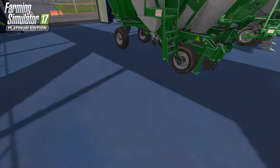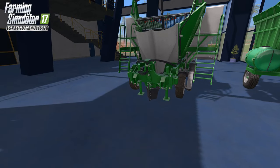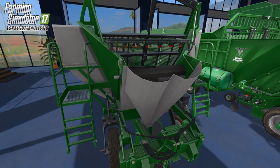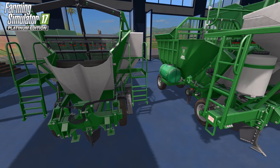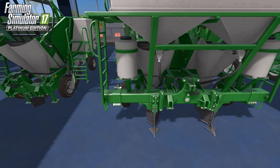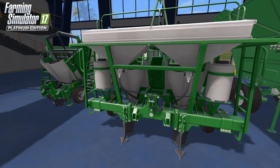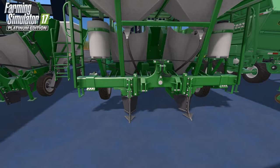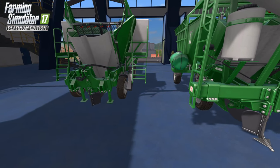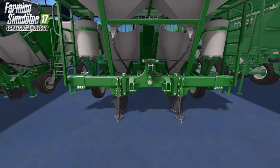The seeder fertilizes the seed before it drops it in, which is nice. All of that is purely animated — you'll see it in the live streams. The two-row seeder has about 18,000 capacity with huge storage for both fertilizer and seed. It's essentially two of the single-row seeders joined together as twins. Not expensive, and very effective.